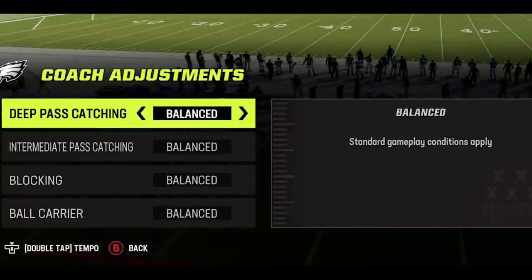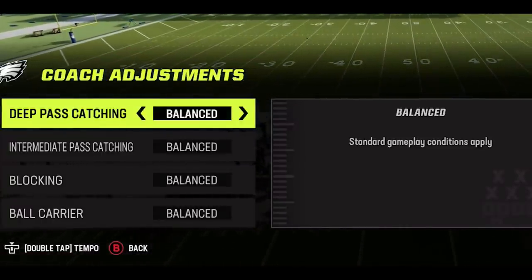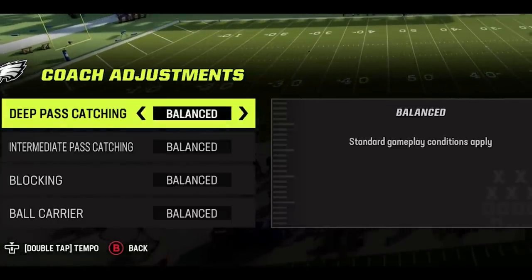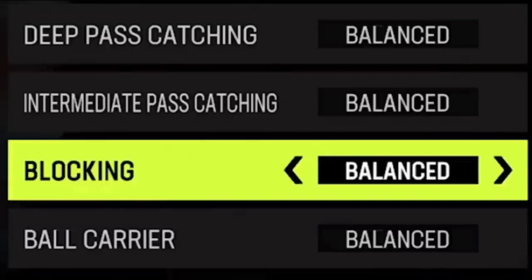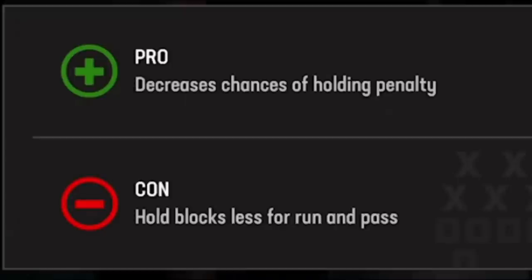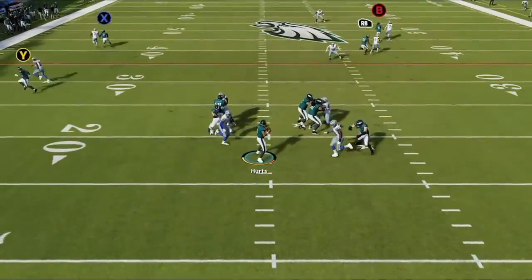On offense there are only four options, and most of these don't really have any benefit unless you're new to the game. Let's start with blocking — this one is so worthless it shouldn't even be an option. Leave it on balanced, as changing it has only negative consequences: setting it to aggressive causes holding penalties, and setting it to conservative means your blocks won't hold up as long.